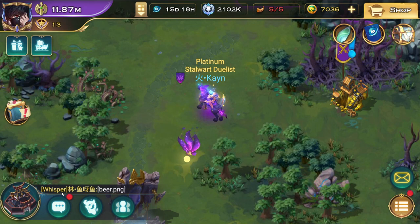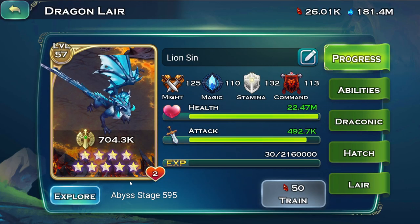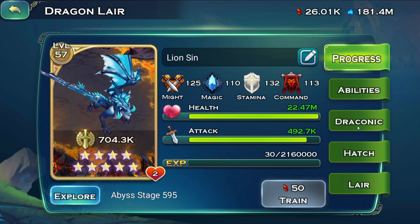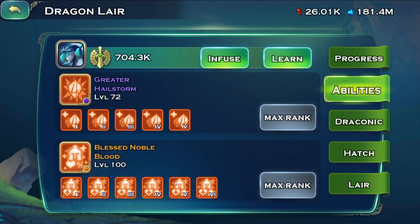Hey guys, Kane here. In this video we're going to talk about dragons from beginning up until probably mid-game, from what I have gathered and what I have used. First things first, as you can see I'm still using an azure dragon, but I do want to get an onyx.